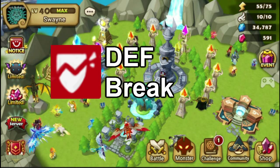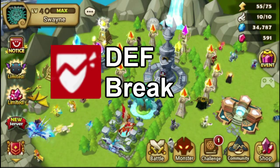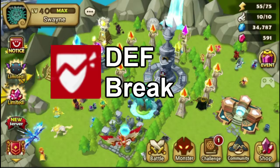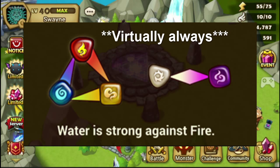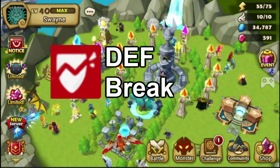I know some of that is a little complicated, but there are also some other really important things we need to talk about in regards to defense break. There's some hidden stuff with defense break that occurs when a target has defense break on them when fighting in auto mode — there are some AI kind of shifts. As you know, monsters in auto mode will always seek out targets that they have the elemental advantage over. So light monsters will always attack dark monsters, water monsters will basically always attack fire monsters, and etc. However, when an enemy unit has defense break on them, all monsters will target that monster as the priority.